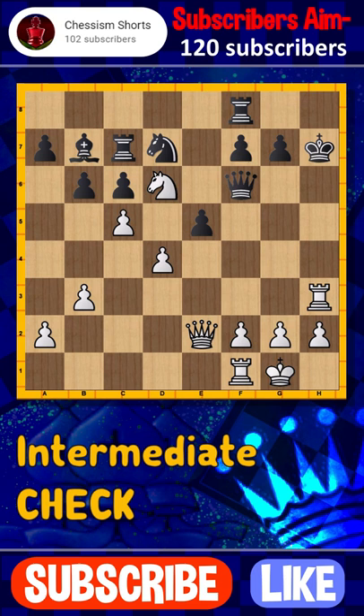The king captures back, after which we give a check forcing the king to go back. Now we get our queen threatening checkmate, and the only way to save it is by playing the queen in between.